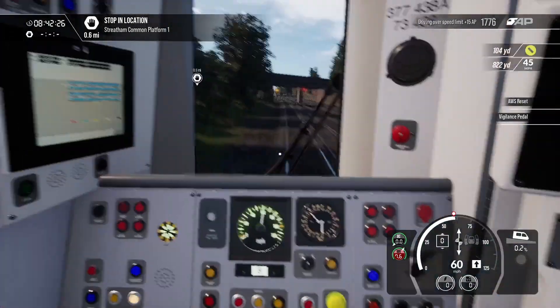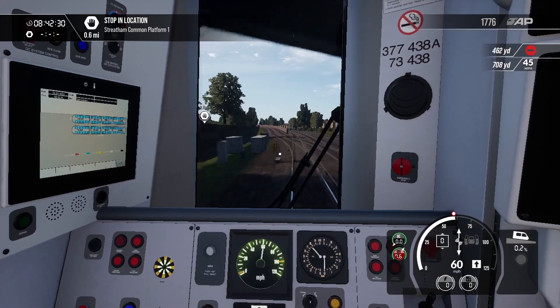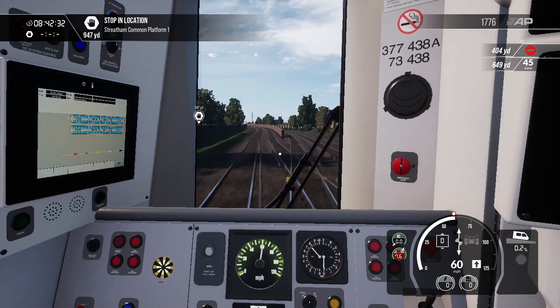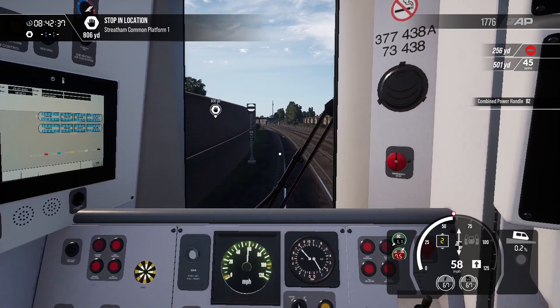The trains on this route — the 377, the 387, and any other trains you might have, like the 375 for Southeastern, the 166 for GWR, and the 66 — in terms of passenger trains, everything's relatively easy to drive. You don't need all of the experience and all of the buttons being pressed. The only issue is that it can be quite laggy, and London Commuter is by far the laggiest route for me.